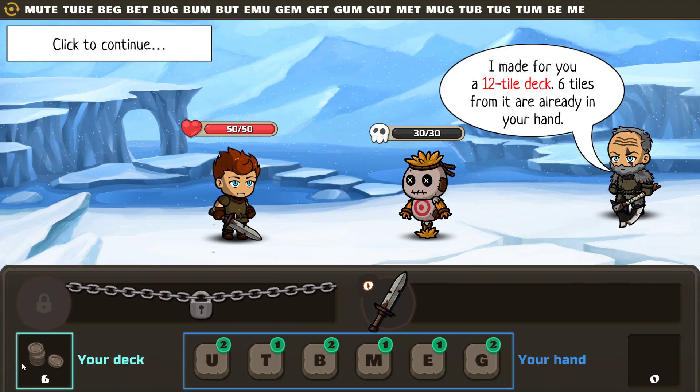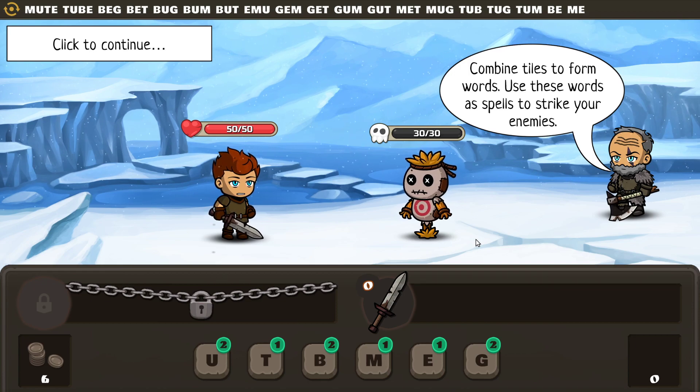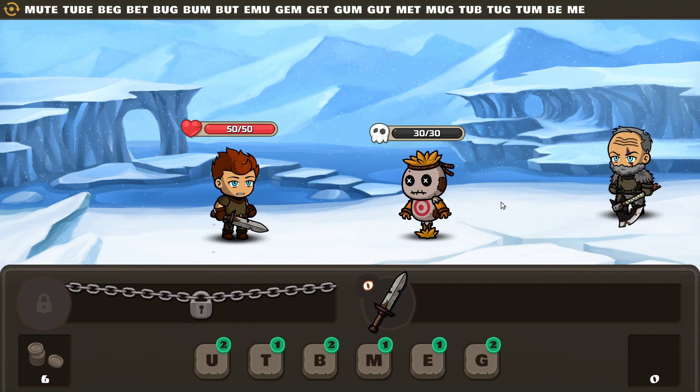Twelve tile decks — so there's six in here and six in our hand. This is our hand. Find tiles to form words, and these are spells. They tell you possible words as they appear — hints. We'll leave these hints on, makes for better gameplay. We don't have to think of the words; they're there for us and we pick which one we want. That's cool.